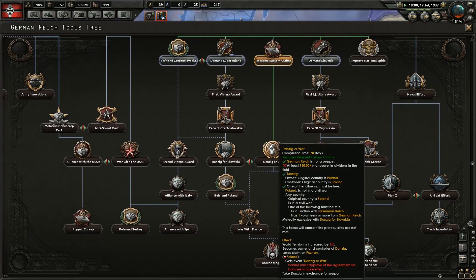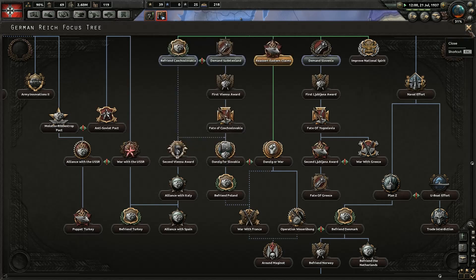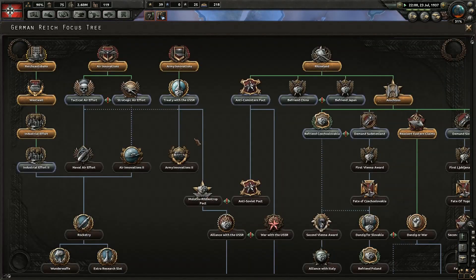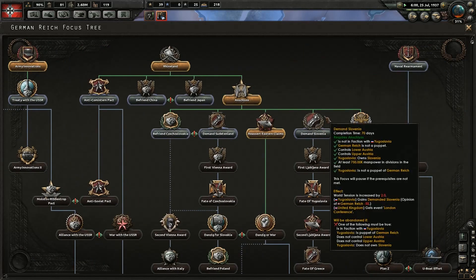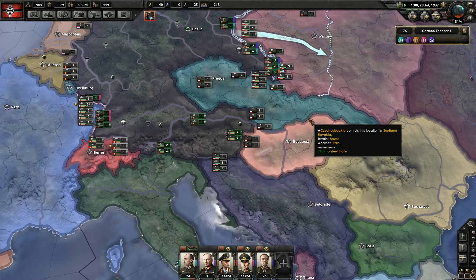We could do Danzig or War — don't meet the requirement yet. Becomes owner of Danzig. Now where is Danzig? Demand Slovenia — oh, okay, here we go. We'll go down that line — we'll definitely go down that line.